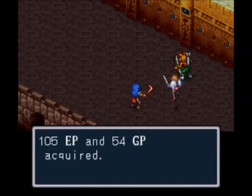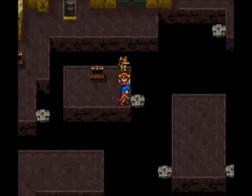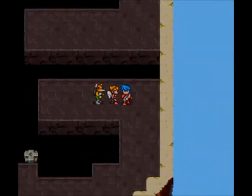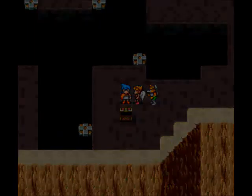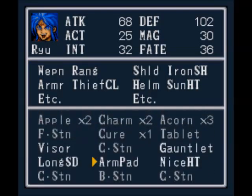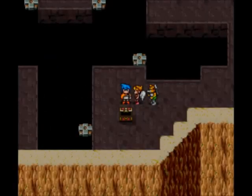Nina is so bad at physical attacks — only six damage. Right here we get an herb. Over here, what do we get? We get a bracelet. Who do I want to give that to... Ryu can't even equip it, so we want to give that to Nina.